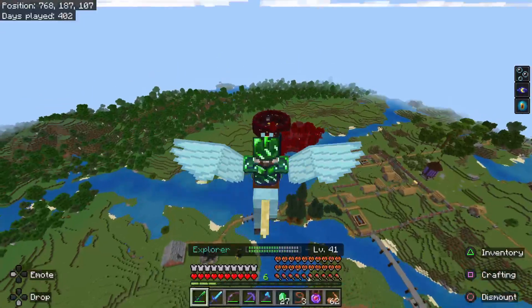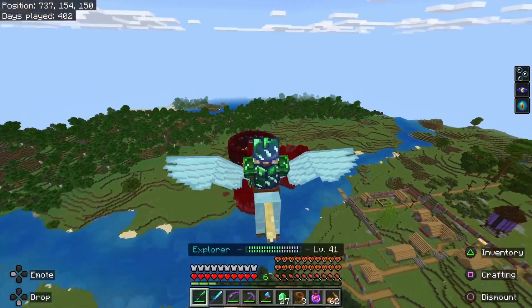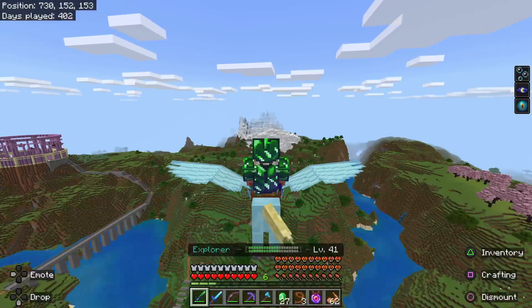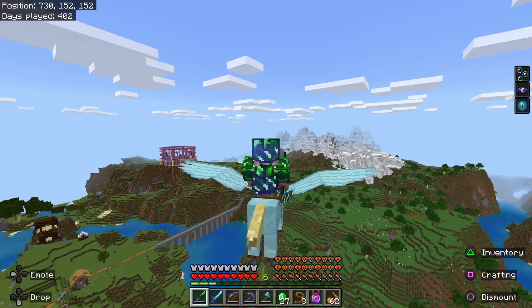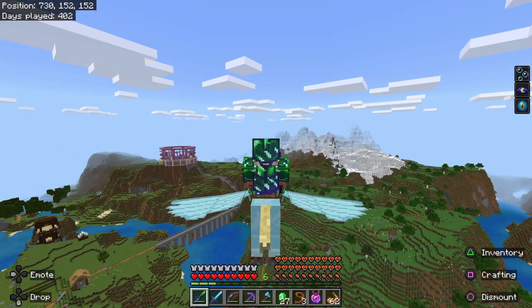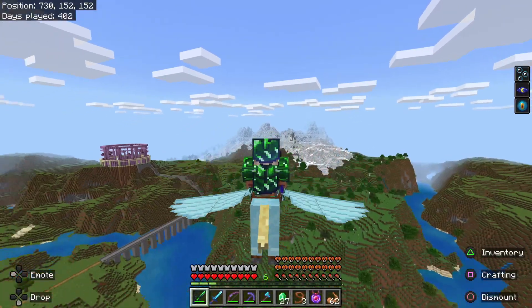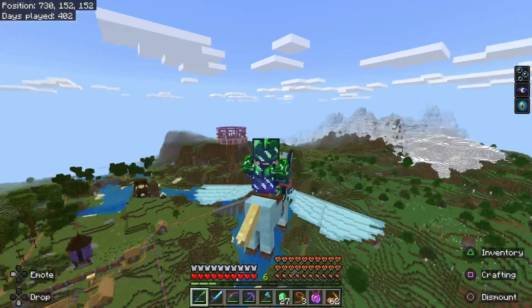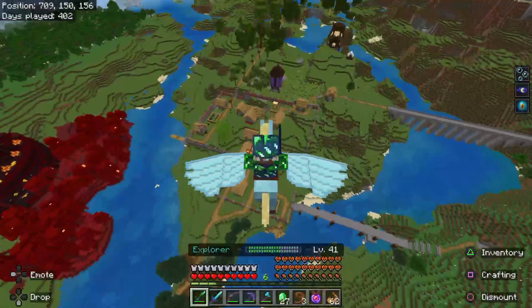We do have the red forest done, so we have the red dragon — the red temple fighting arena — set up and ready. The white one we still have to do. We're going to do like a Roman Mount Olympus kind of build over there, and that's what we're going to get our Pegasus for in the story.